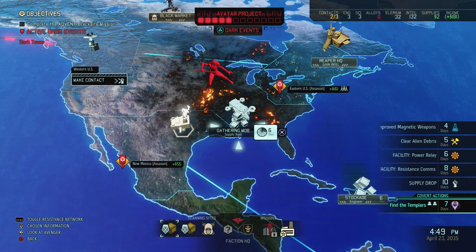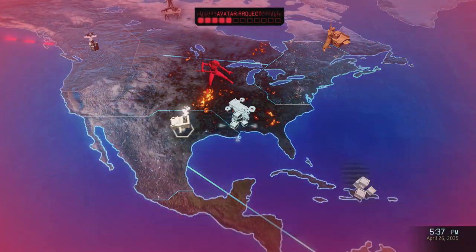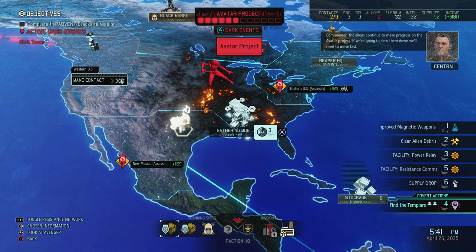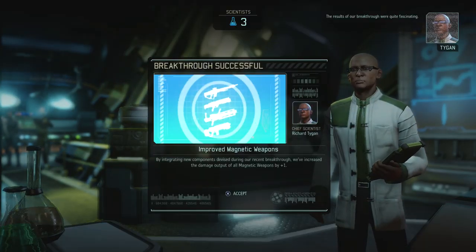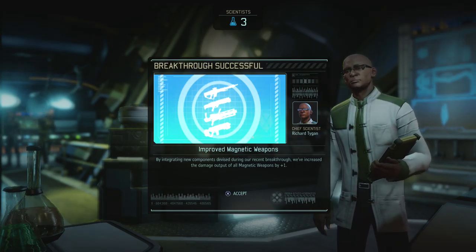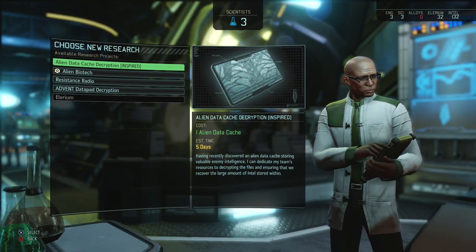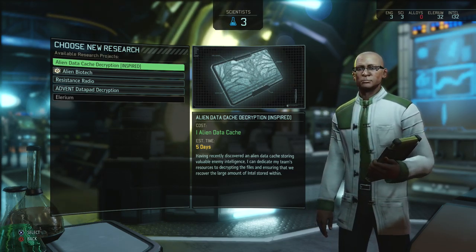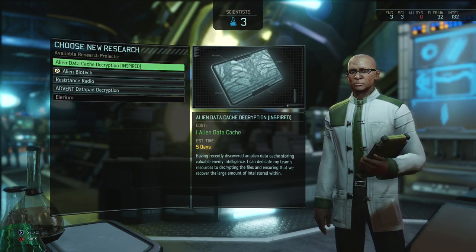At some point we're going to get our project to slow the aliens down — we'll need to move fast. The results of our breakthrough were quite fascinating. We did get our improved magnetic weapons, which is great — we get a one damage increase on all of our weapons at the current level. I hope it carries over to the next tier.